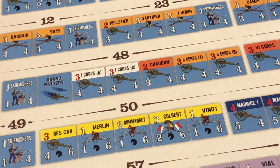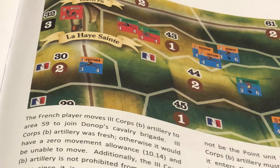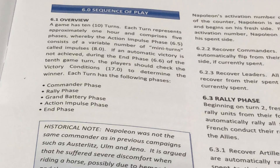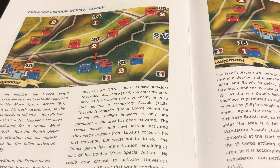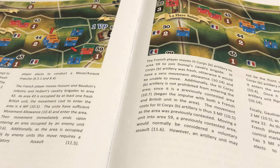There are three letter-sized setup cards to facilitate setting up the French, British, and Prussian armies. The game includes a 36-page rulebook. Actual rules cover 27 pages, there are two pages for optional rules, and there is a significant number of illustrations throughout the rulebook. It also includes a five-page example of play.